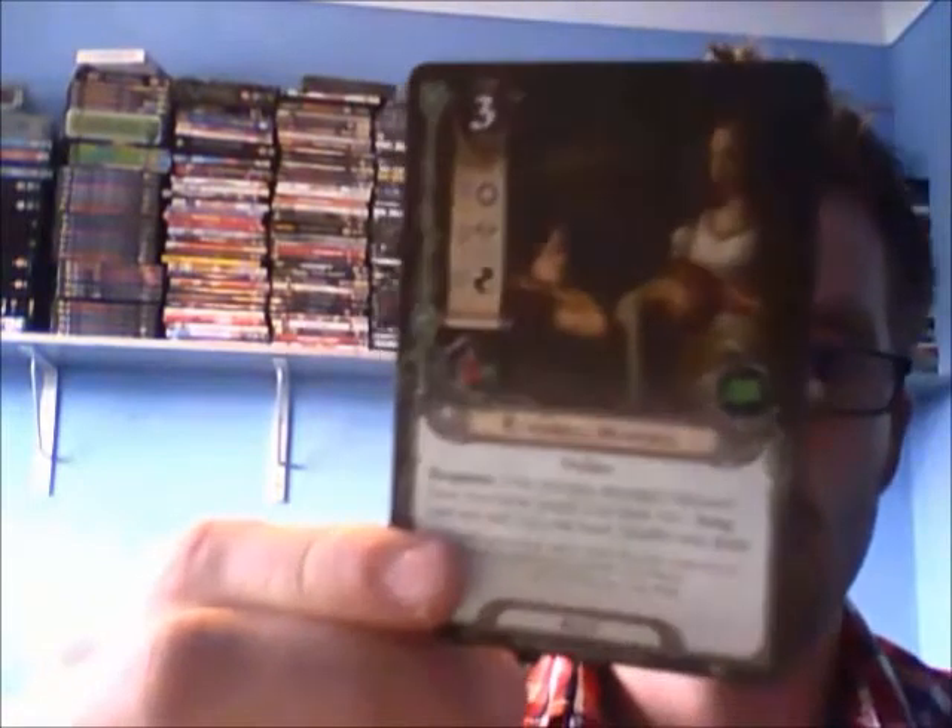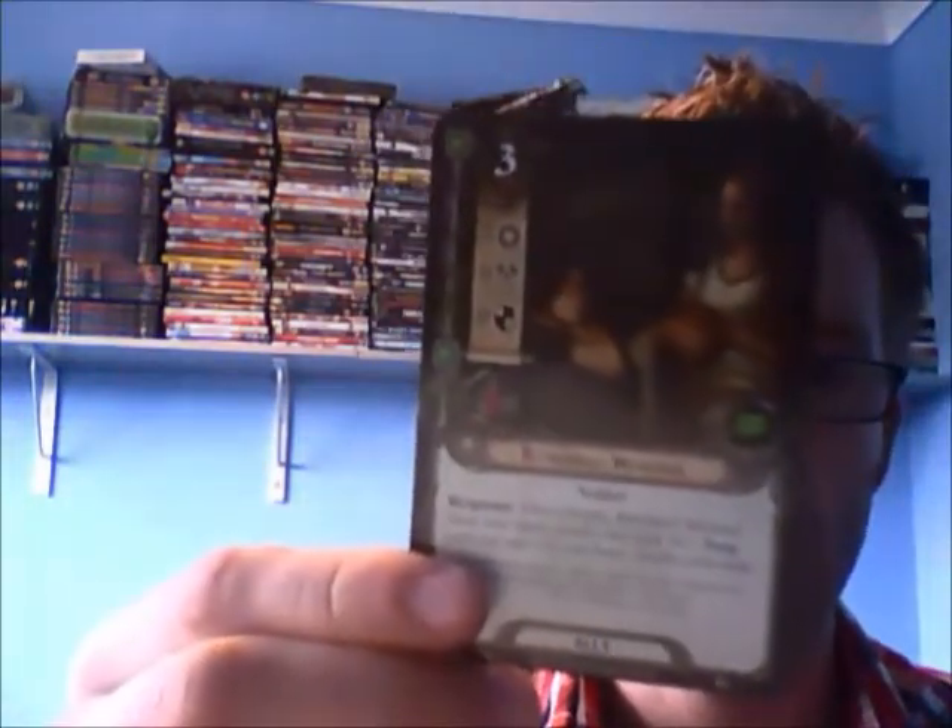The next card is for the lore deck: the Rivendell Minstrel. She's three cost, two willpower, zero attack, zero defence, and one hit point. Her key text is a response: after you play the Rivendell Minstrel from your hand, search your deck for one song card and add it to your hand, then shuffle your deck. Three cost is expensive, but two willpower is a really good addition to the lore deck which sometimes struggles with willpower. She is hideously fragile — if the Gaze of the Necromancer comes out she's dead — but her song-fetching ability is what makes her truly valuable.